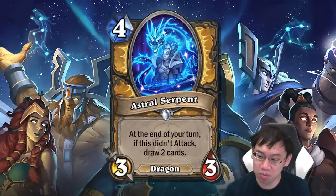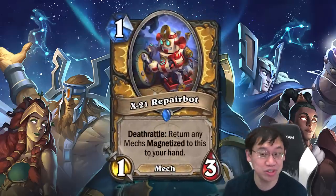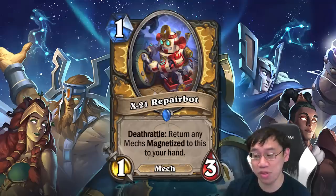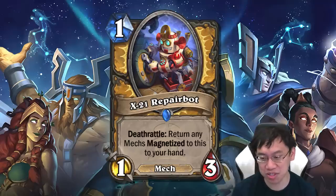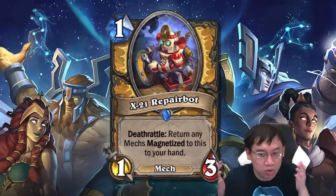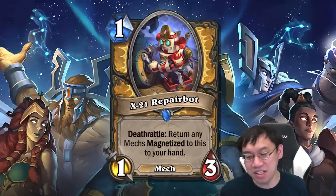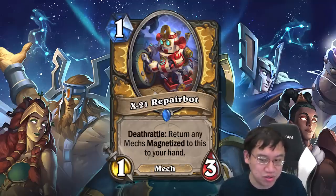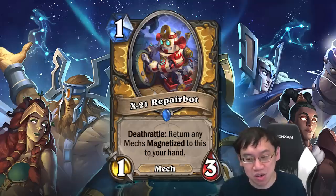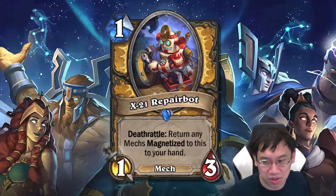You've got two mech synergy cards here. The first one looks absolutely ridiculous: 1 mana 1-3 mech, X-21 Repair Bot. Deathrattle: return any mechs magnetized to this to your hand. So, a 1 mana 1-3 mech — that's pretty solid by itself. But the bonus upside is quite large. Mech Paladin does currently run a number of magnetized cards. So X-21 Repair Bot, magnetize a few things onto it, and then get them back. That's good value.